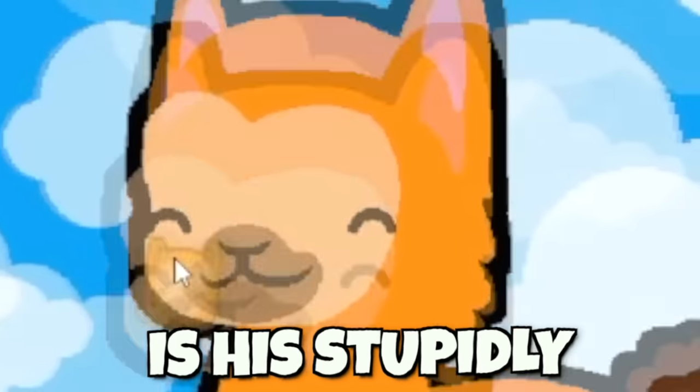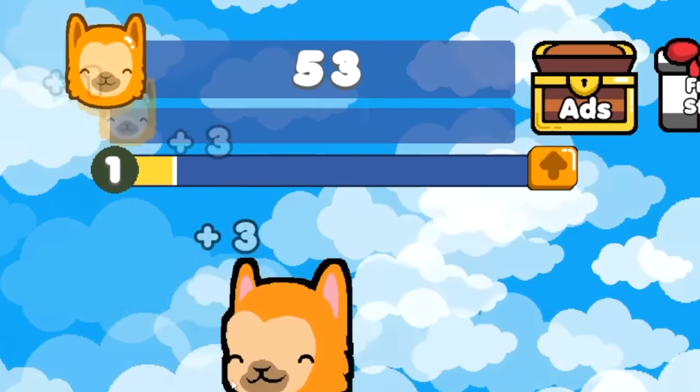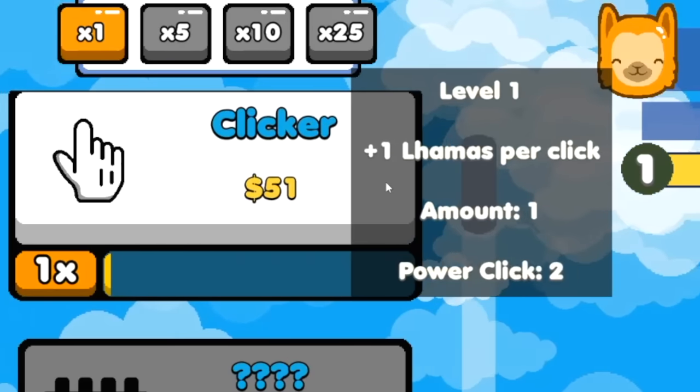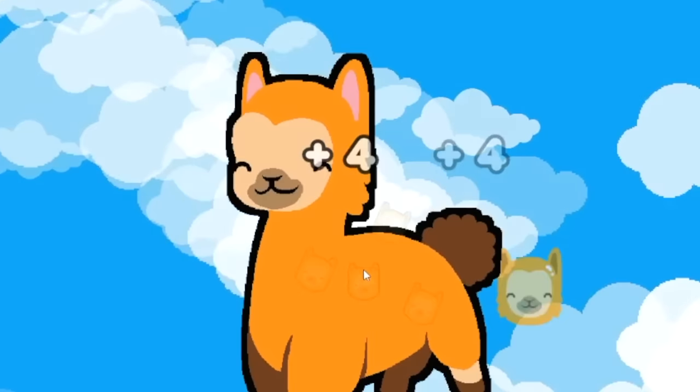Every time I punch this llama in his stupidly cute face, I start to build up more and more little llama points to spend. If all animal abuse could be so proactive. I bought another little clicker and clicked whatever this guy was — he gave me more money for another click point, so I might as well take it. How much am I getting now? Four points per llama click.